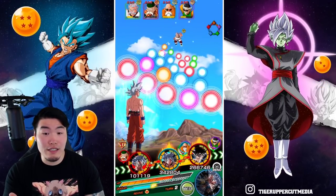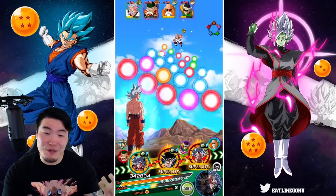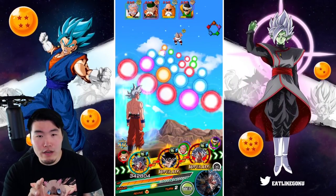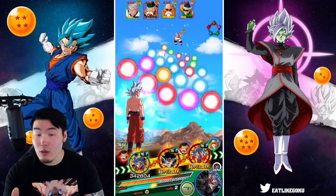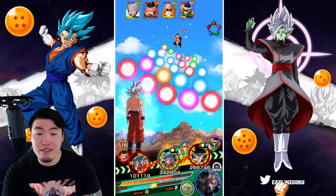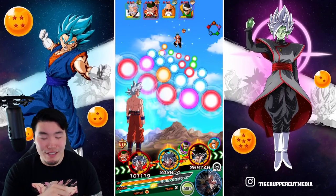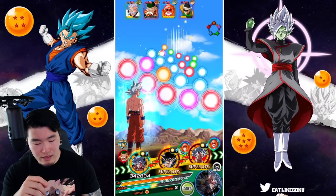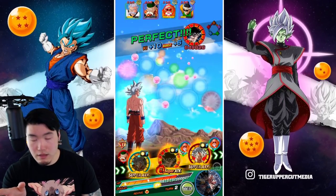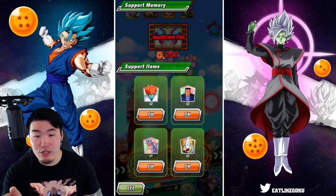Is bringing the SSB Vegeta cheating a little bit? Maybe. Maybe just a bit. But he's dope and he fits the team, so why not? The last rotation has a lot of stuff. But if we can take out everybody, I don't have to be worried. So if we can take out Mutaito — I never got his name down, I'm going to say Mutaito, that sounds good to me, although it's probably wrong — and also Roshi. Roshi has a lot of HP though. Let me think about this. I think I'm overthinking this for sure.